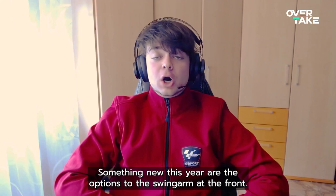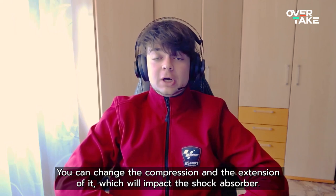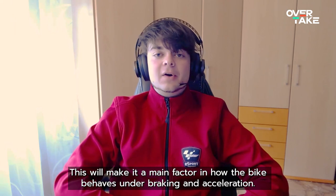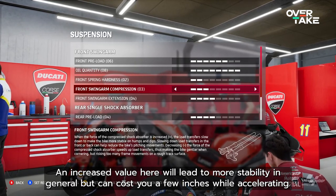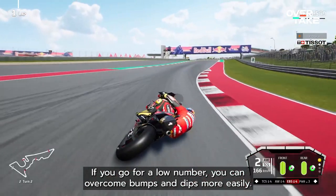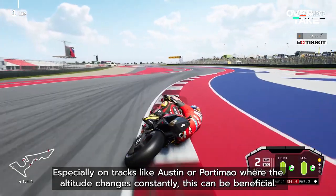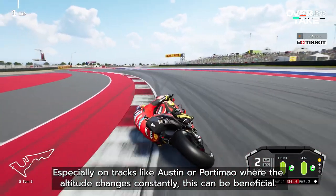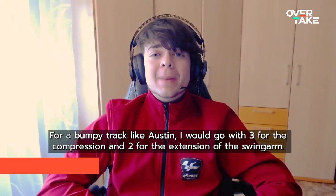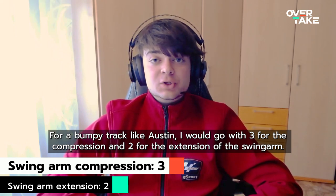Something new this year are the options for the swing arm at the front. You can change the compression and extension of it, which will impact the shock absorber. This will make it a main factor in how the bike behaves under braking and acceleration. An increased value here will lead to more stability in general, but can cost you a few inches while accelerating. If you go for a low number, you can overcome bumps and dips more easily. Especially on tracks like Austin or Portimao, where the altitude changes constantly, this can be beneficial. For a bumpy track like Austin, I will go with 3 for the compression and 2 for the extension of the swing arm.